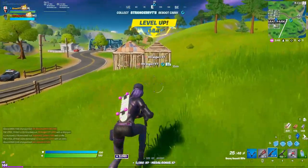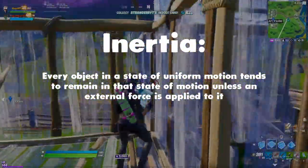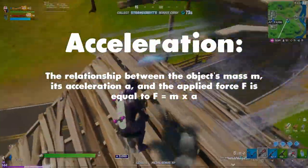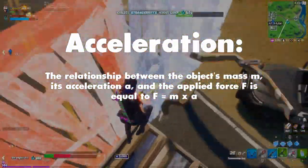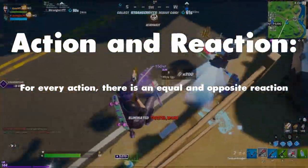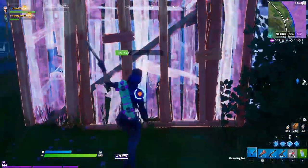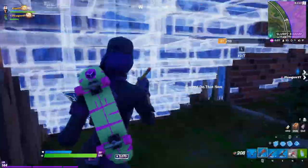These are Newton's three laws of motion. First: every object in a state of uniform motion tends to remain in that state unless an external force is applied — that's inertia. Second: the relationship between an object's mass (m), acceleration (a), and applied force (F) is F = m × a. Third: for every action there is an equal and opposite reaction. You might be asking how these laws apply to gaming and a mouse.